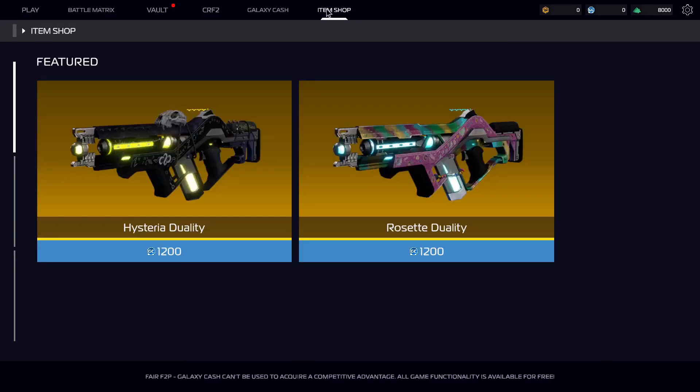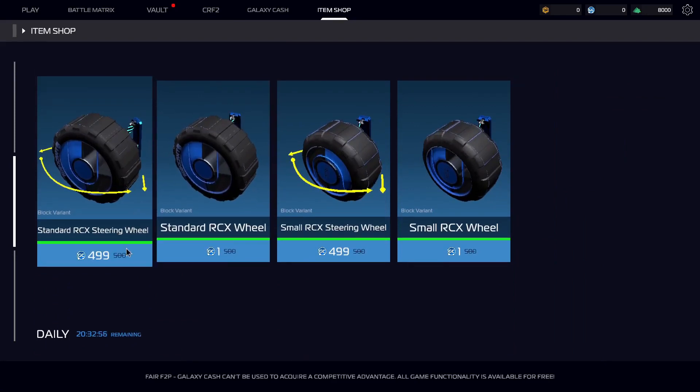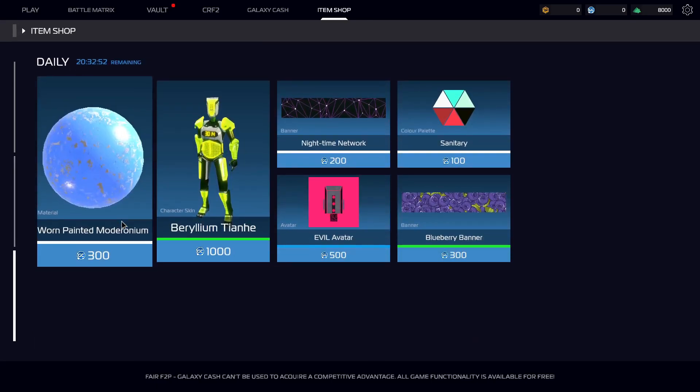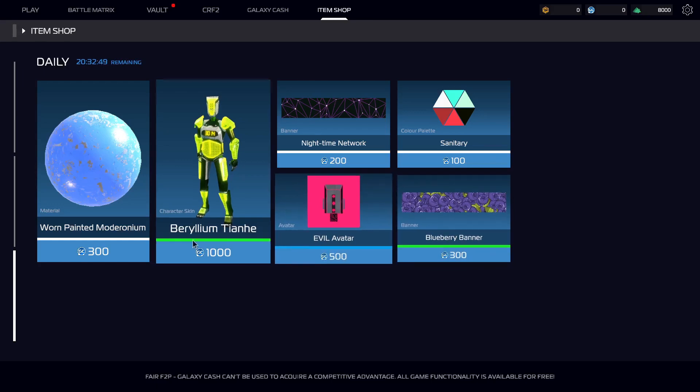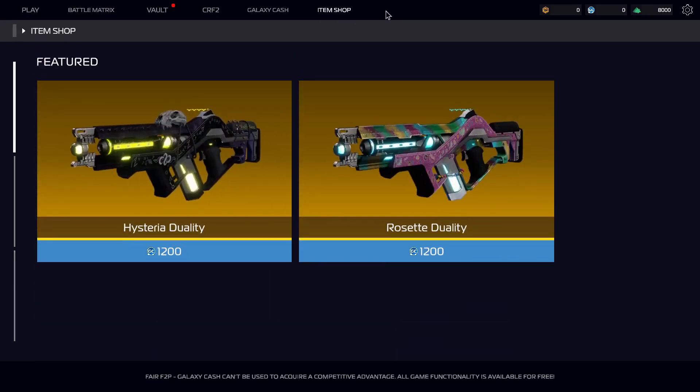What's the item shop? Spending the premium currency, isn't it? Oh, you can get it cheaper — there are daily discounts and stuff, banners — that seems to be all we've got.